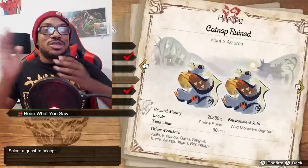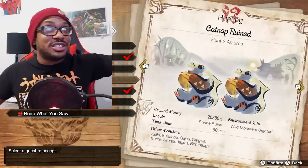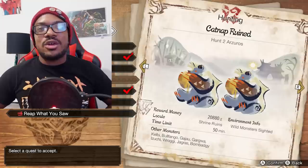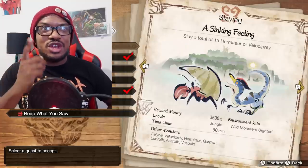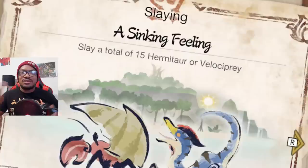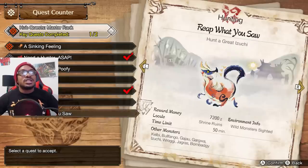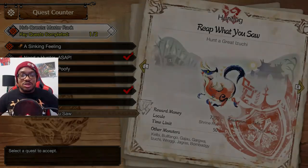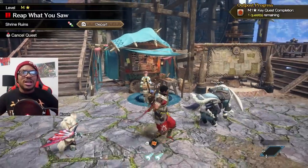Welcome back to Monster Hunter Rise Sunbreak. My name is Uno and today we're gonna be knocking out basically all these quests, the main quest. I want to practice a little bit with the sacred sheath combo. Before I go into these quests, yes I'm gonna be doing all of these in this video. Maybe not that one, but definitely these two. First I want to hunt Great Azuchi to practice with the new switch skill for the long sword.